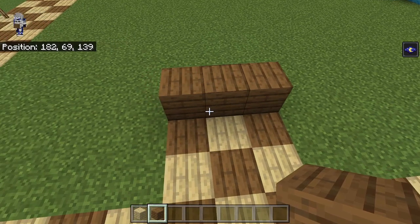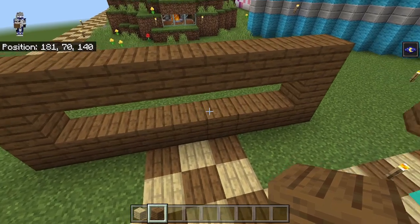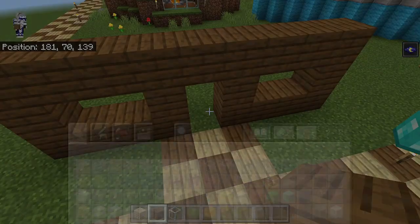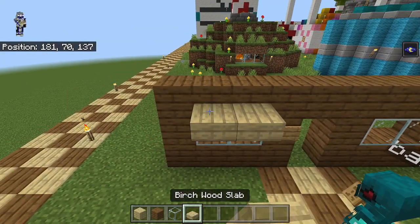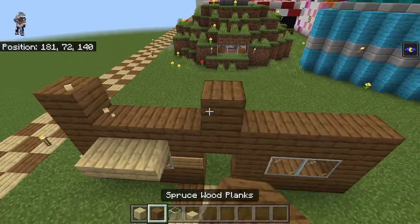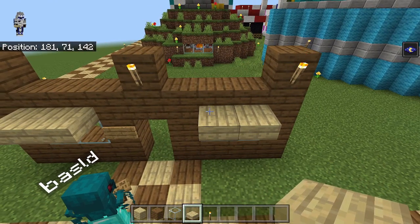We have the 3 in the middle here and we're just going to add 3 spruce planks to each side. Then we're going to go up 1, 2, and bring this around in a rectangle. We can put blocks on either side here and break out the doorway. These 2 blocks here are going to have some glass in it, and then above the glass some birch slabs like that. On the sides and in the middle, there's going to be some spruce blocks that come up with torches on top.